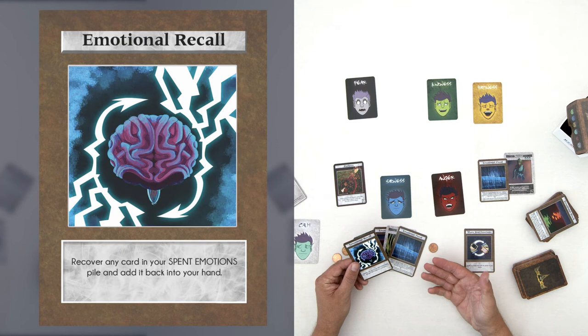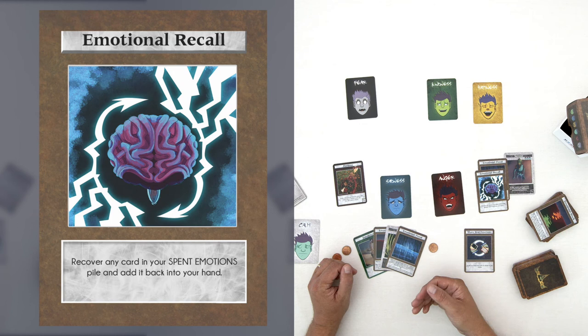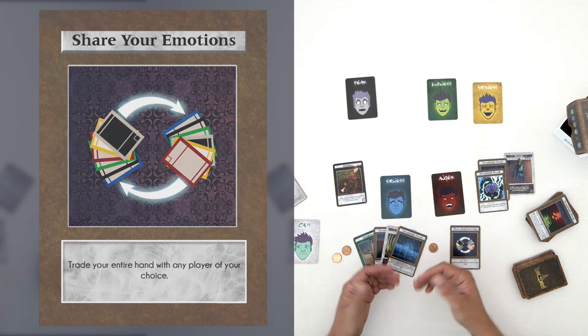An Emotional Recall card lets you retrieve a specific card you liked that has been defeated and sent to your emotionally spent pile. Play this card, go through your deck, find the card you want, and put it back into your hand to use its special abilities later on. The Share Your Emotions card, again, lets you switch hands with any player — you get their cards and they get yours.